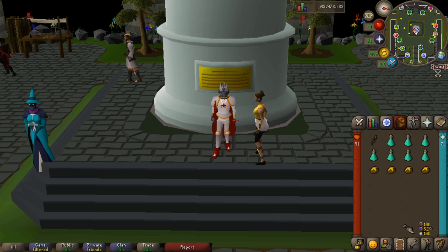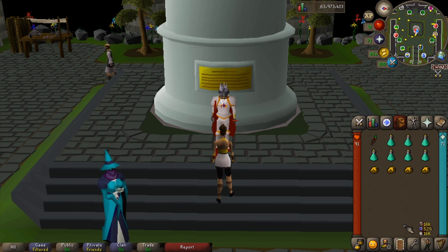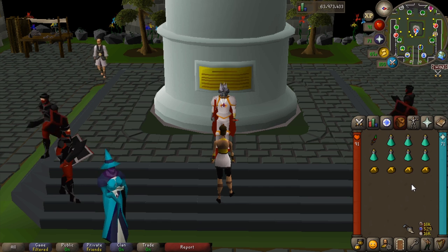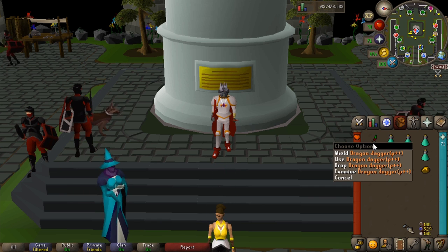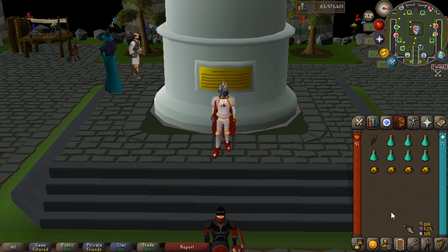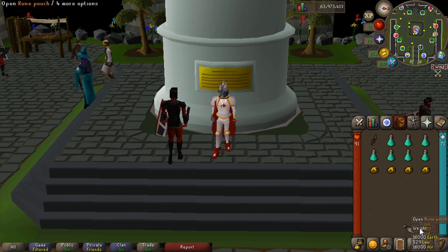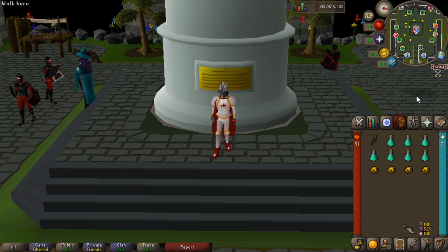For the inventory, I've got about seven prayer pots — bring as many as you need depending on how many kills you need. I've also got a little bit of food just in case I run out of prayer and take some damage, a spec weapon in the form of a dragon dagger poison++, and a rune pouch. I have my home teleport in there as well. You don't need to worry about picking up much loot since they only drop clues.